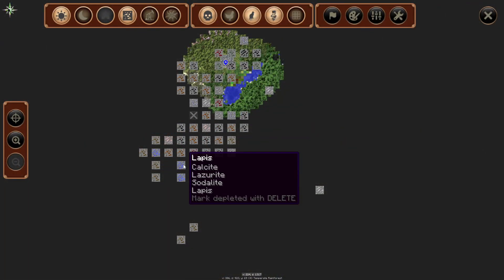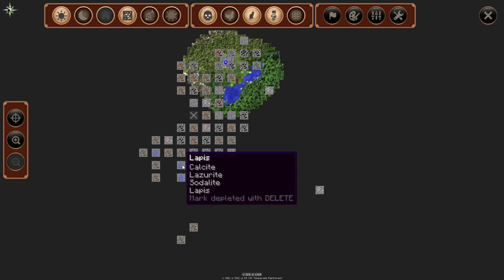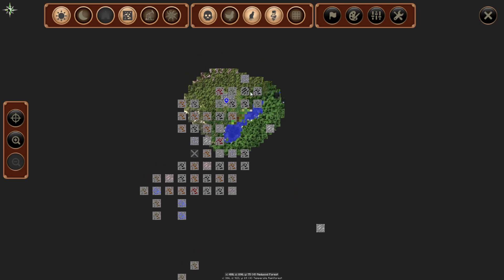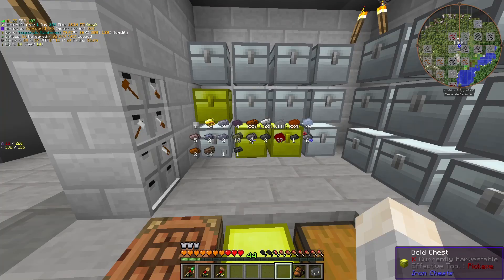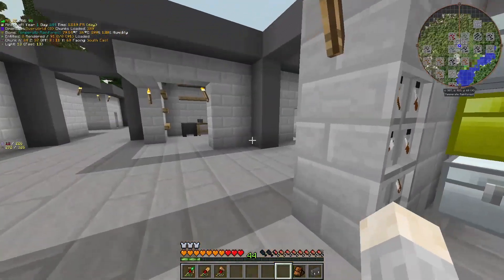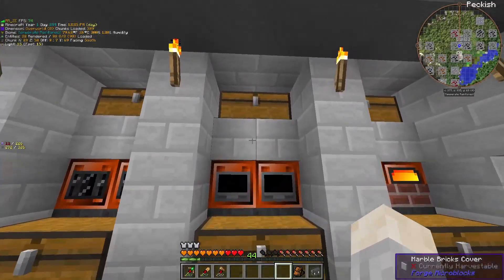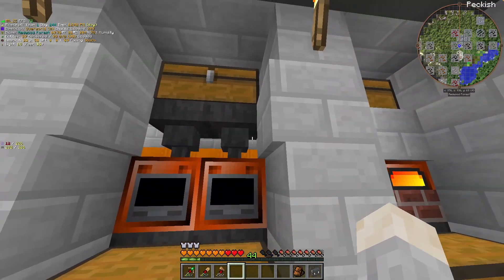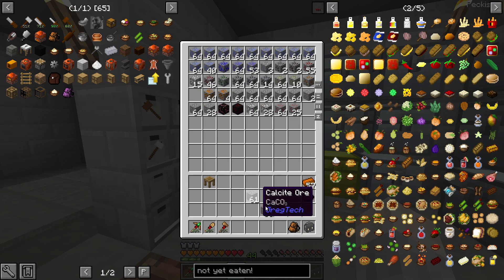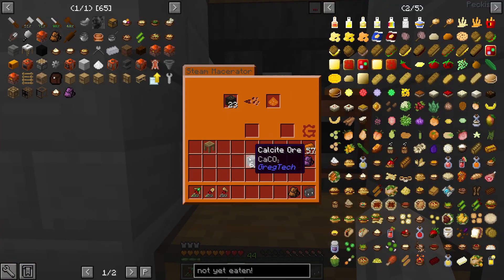In order to get calcite, which is one of the things you need, you need lapis veins, so I went and found these. And to get gypsum, you need mineral sands that have gypsum as the secondary ore. So I collected a bunch of lapis, calcite, and gypsum. I can manually put calcite here and gypsum here, and put one in each of these macerators.